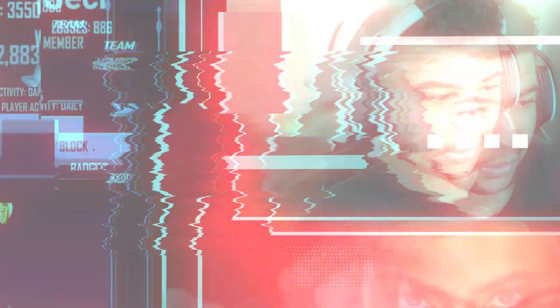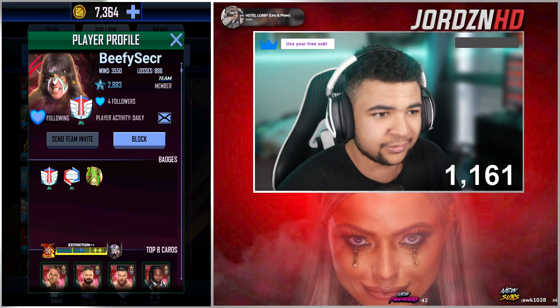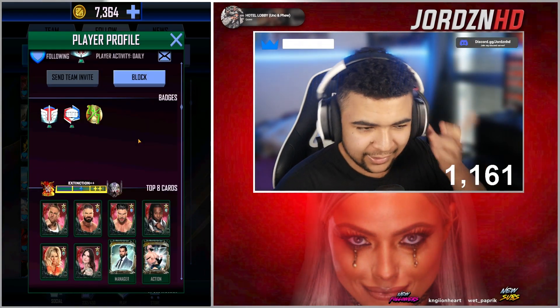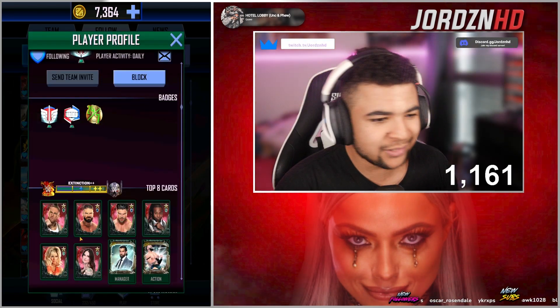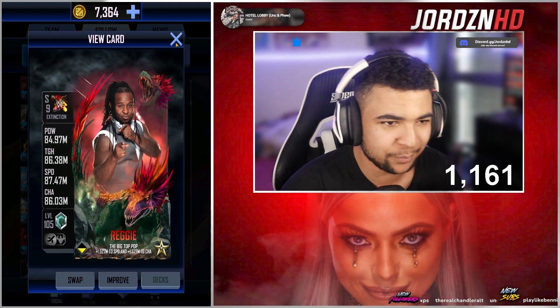Let's get into the next one. The next deck we are going to rate out of 5 stars is none other than Beefy's secret card deck. This guy is Extinction Double Plus. Didn't get the Brock event card — Extinction Double Plus. Like I said, we're a week and a half out from a new tier. It's going to be hard for me to give you any more than 3 stars on this right now — anything more than 3 stars would be a piss take.